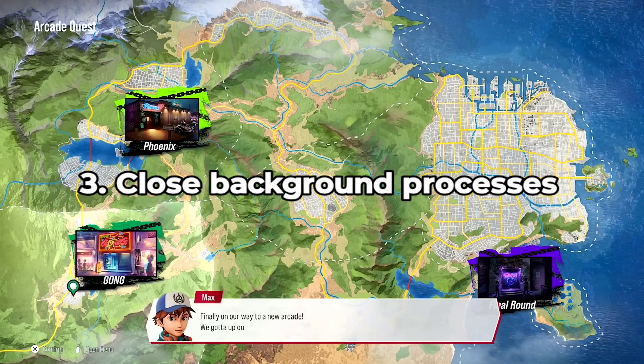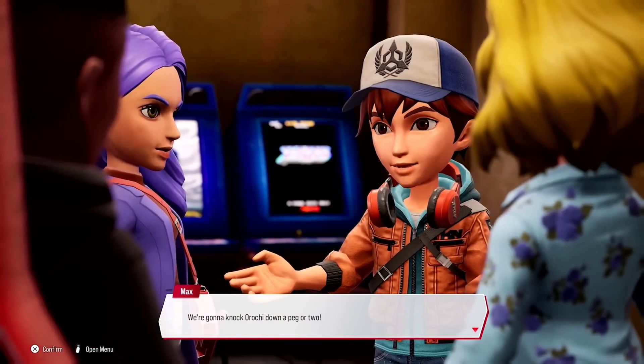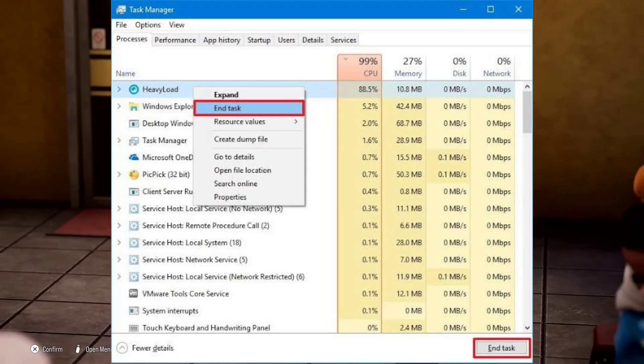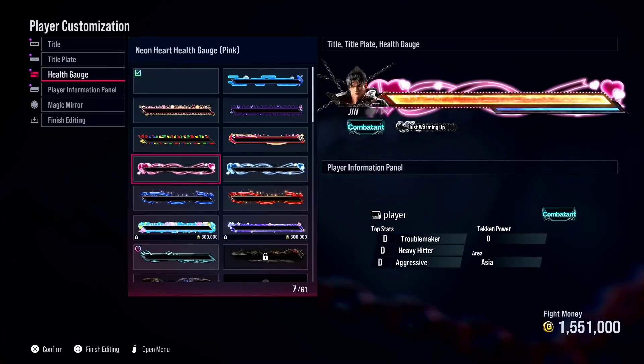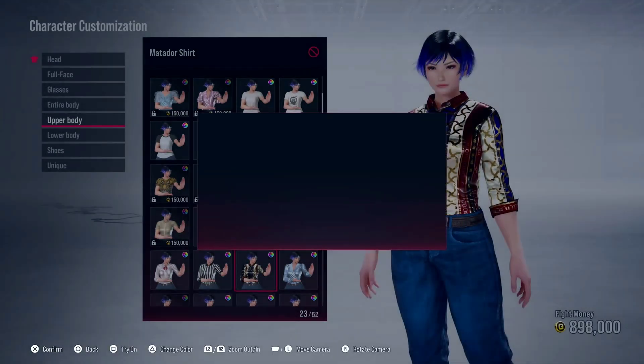Close background programs. Shut down any unnecessary background applications that might interfere with the game's performance. Sometimes conflicting programs can trigger the black screen issue — give Tekken 8 the spotlight it deserves by eliminating potential distractions. If you found this video helpful, don't forget to hit that like button and subscribe for more gaming insights.